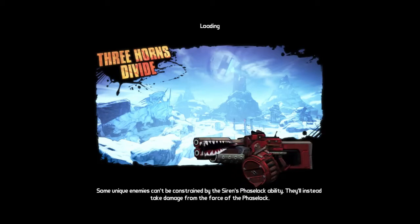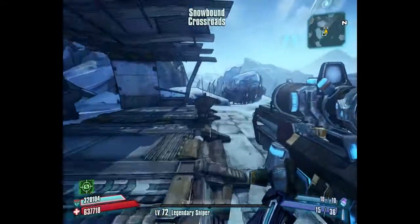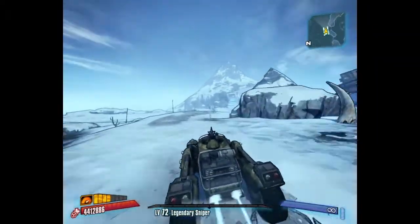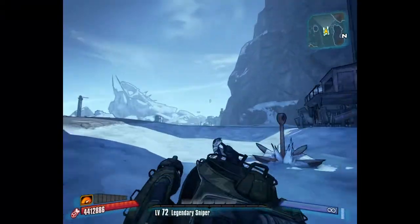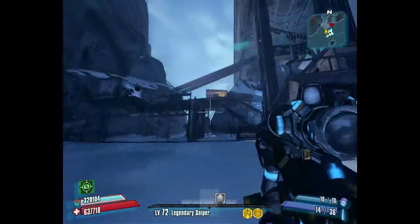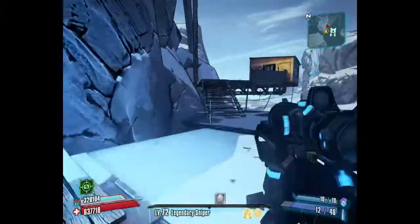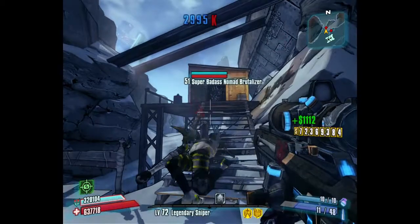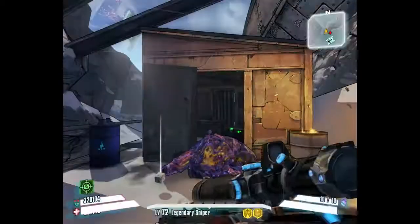Finally, Frostburn Divide - as soon as you spawn in you're going to get in a car. You can run through it on foot where the bully mongs are, but it's quicker in a car. You're going to come straight back on yourself. Just on the right down here is this little area where you have to pick up an echo when you've killed Boll in one of the side missions early on. Run up these stairs and on the building right at the top there will be a badass psycho and a nomad with a shield spawning.